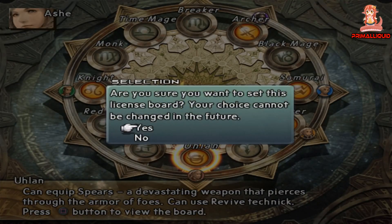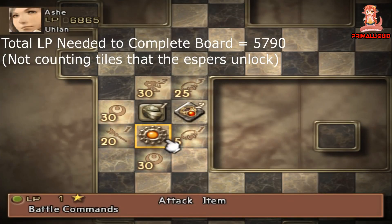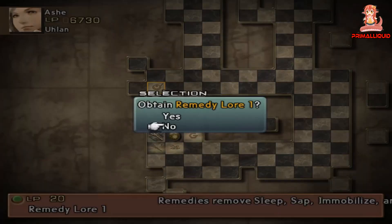What's going on guys, I'm PramanLiquid and welcome to my job guide for Final Fantasy 12: The Zodiac Age. In this video we're going to be taking a look at the Ulon class, which is basically just this game's version of the Dragoon.